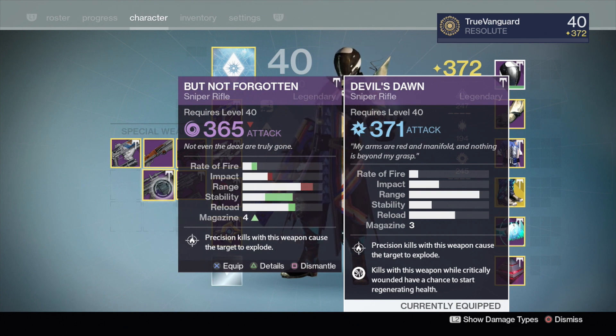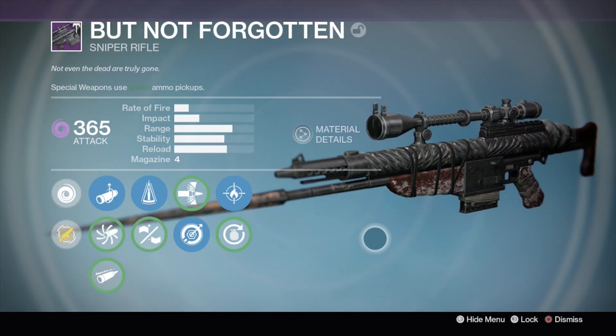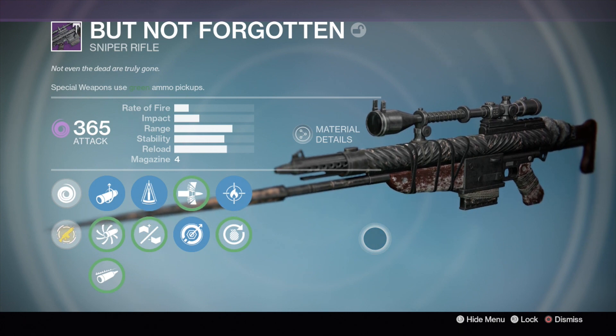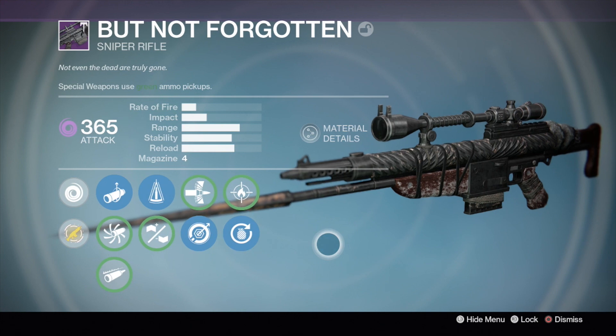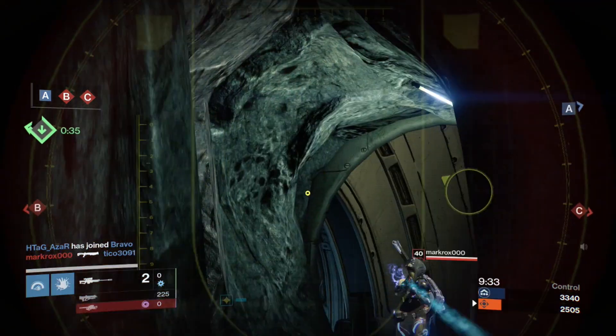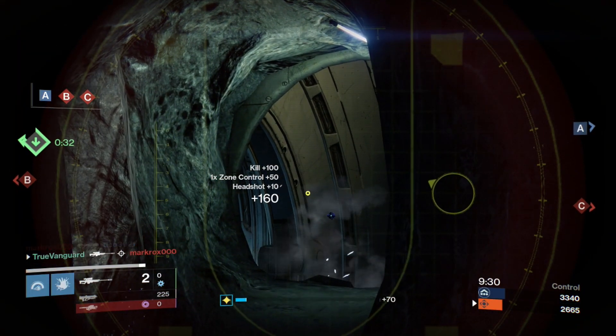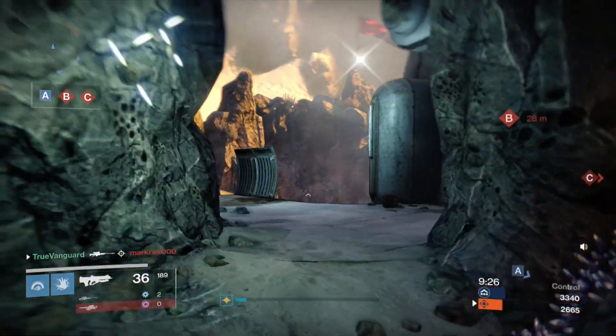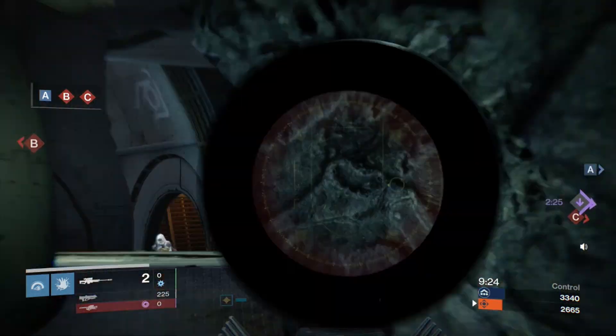I really like the But Not Forgotten sniper rifle. The only thing I'd change is I really want to get back into the forge and keep farming so I can maybe get one with quick draw — I know it can drop with quick draw. This is a very interesting sniper both aesthetically and statistically, because the impact is actually higher than your LDR archetype, but at the same time it's lower than that of the Devil's Dawn.